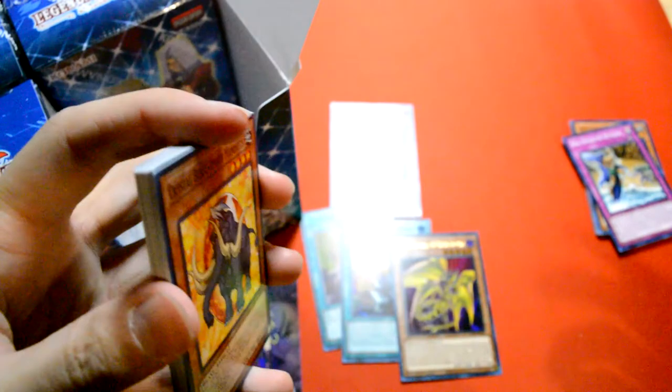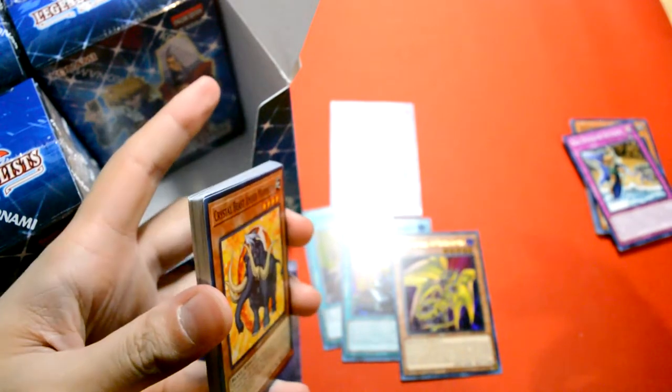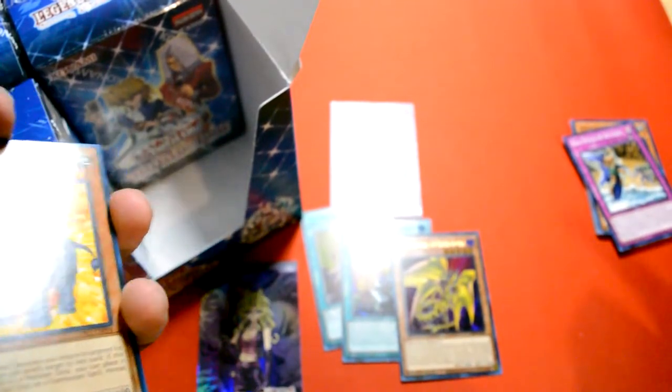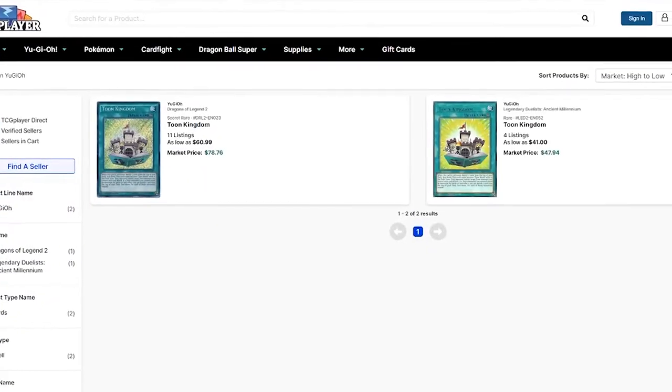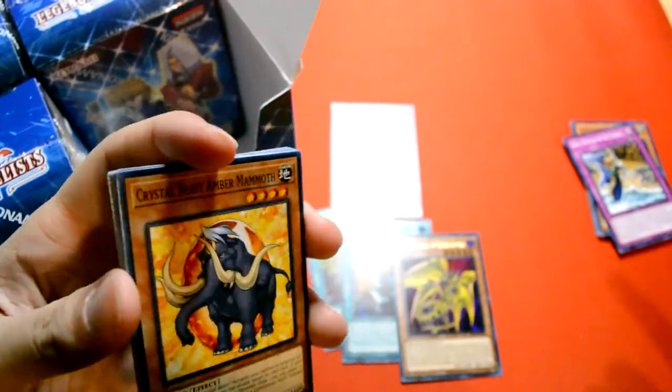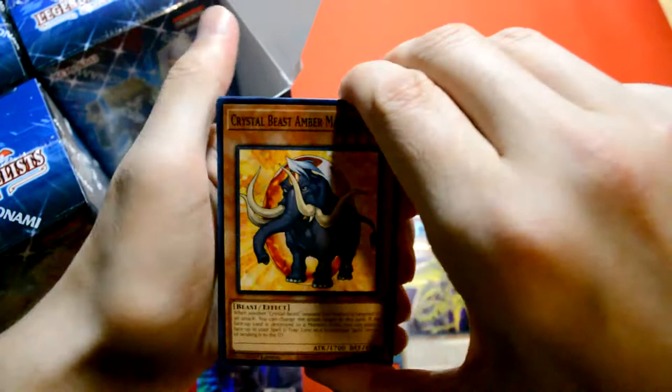I really hope I get Millennium Eyes. Before I forget — this is supposed to be a reprint set of the Pegasus Legendary Duelists set, and Toon Kingdom was in that set. But since Toon Chaos came out and they reprinted Toon World, we all expected Toon Kingdom to be in this set. But they just ended up putting the alternate art of Toon World. So the price of Toon Kingdom jacked up a ton. Why, in two sets containing Toons right next to each other, won't they reprint Toon Kingdom? It's ridiculous.